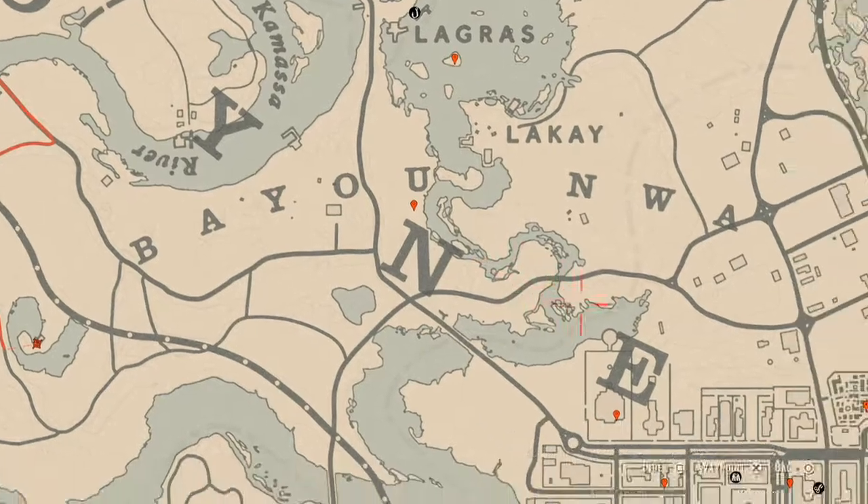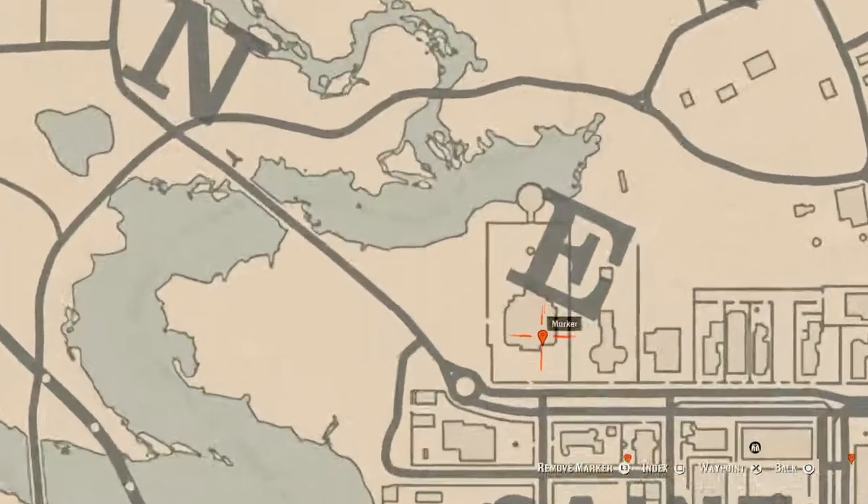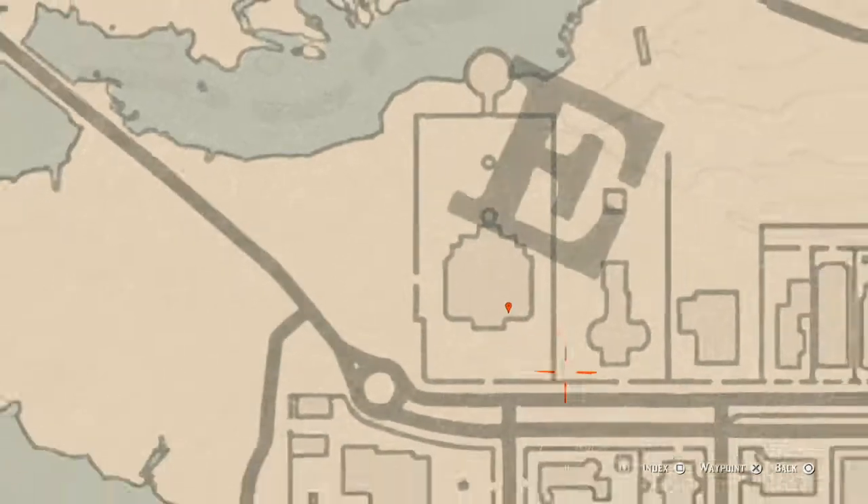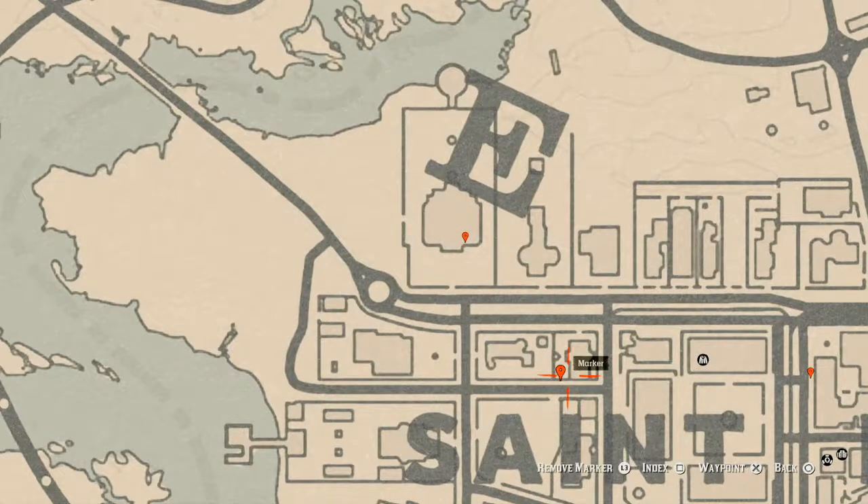Our next marker is inside this mansion. Right along this first little wall as soon as you enter the house, there's a row of chairs — a three-seater chair — and right on that chair you will find a family heirloom which is an ebony hairpin.